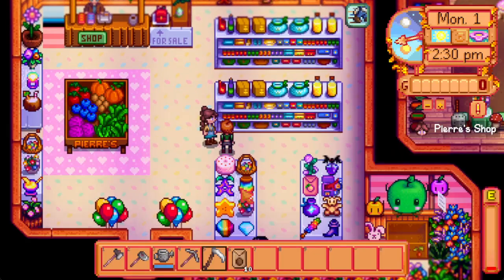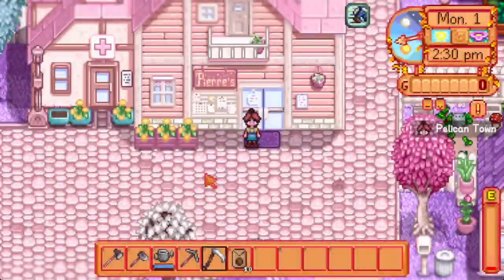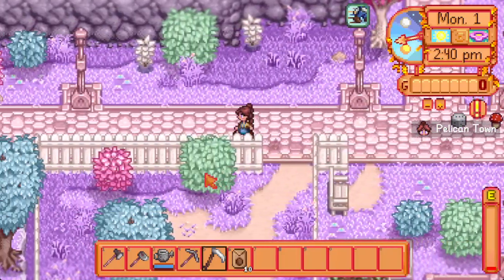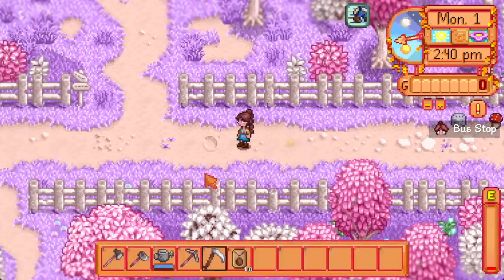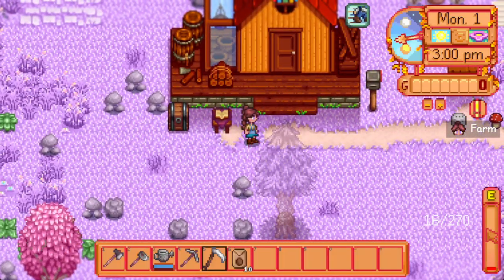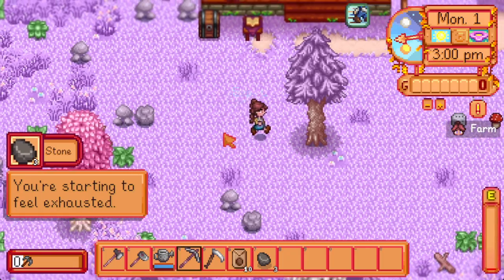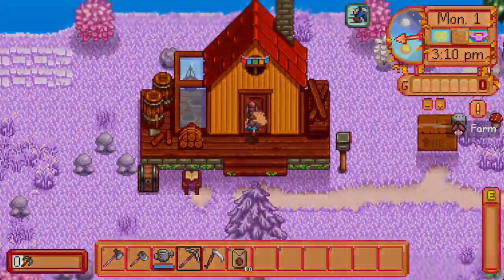We're just gonna hop around and meet everybody. I don't have anything for energy — what do I got? I got nectar. Take care of these rocks, at least. I'll just go ahead and sleep.